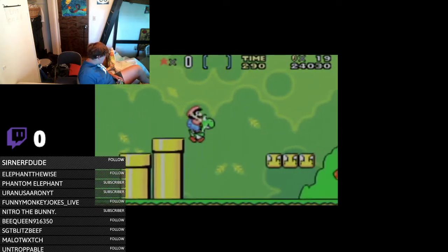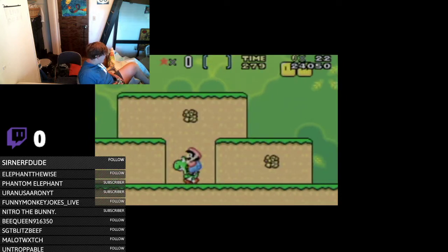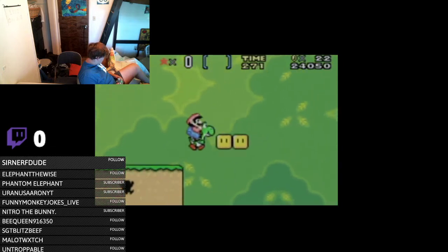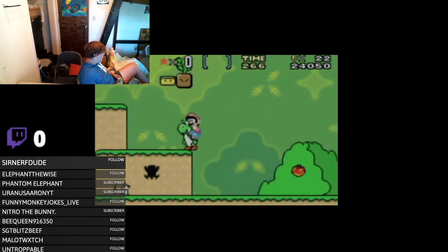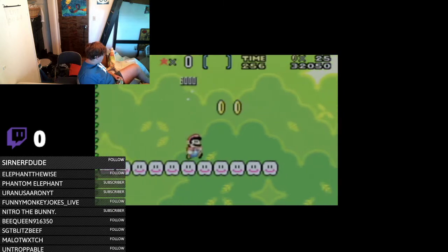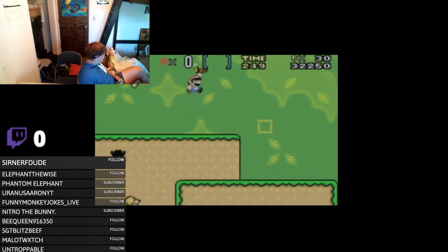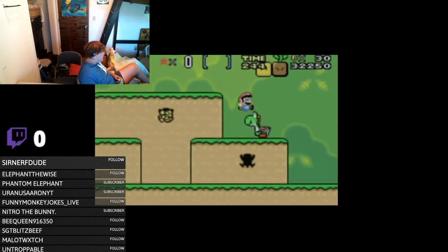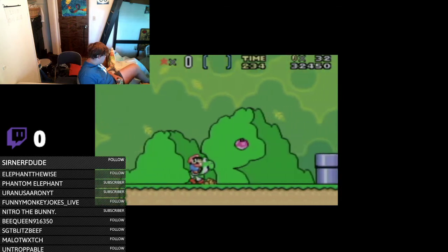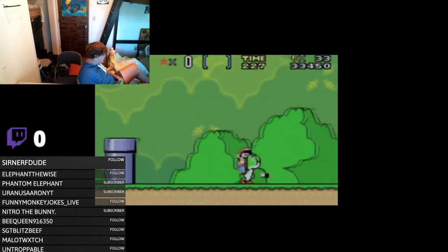Let's go, hurry up Yoshi. Oh, they got a one-up — thanks, that is so nice of you. One of these grows a vine. Yes! Let's jump off Yoshi, climb up here, let's grab that Yoshi coin. I call them Yashi coins — I know it's spelled Yoshi, but it sounds much better, more epic, when you call them Yashi coins. Yoshi made a mushroom for me, thank you so much Yoshi.